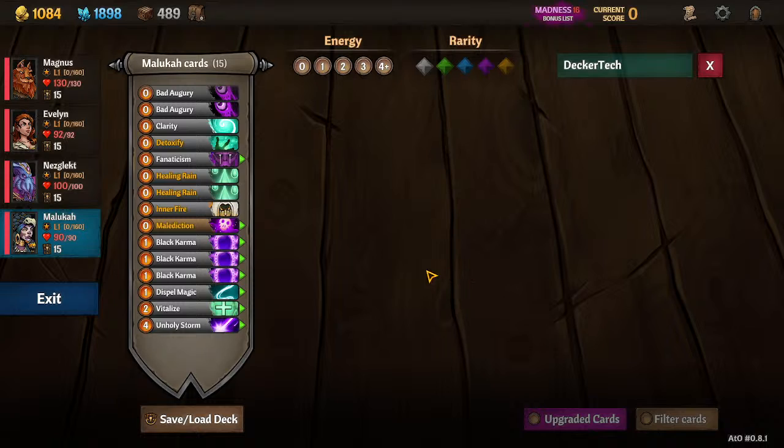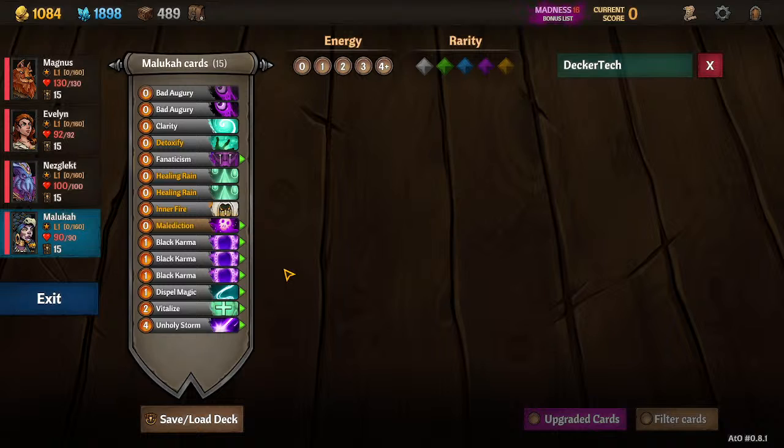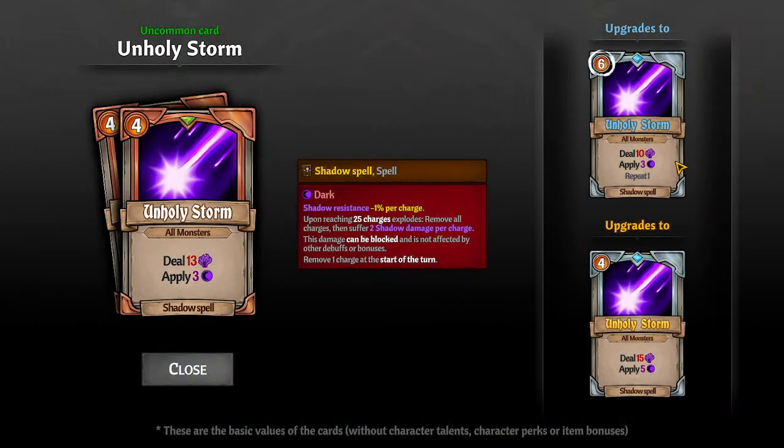We've taken out the shadow ments — we don't need those. They apply dark and have weird healing, but we want to do damage with our spells. We want all our spells to be attacks that deal damage because later on we're going to have procs that trigger off that damage form. For Unholy Storm, we're looking to upgrade it — we want the six-cost upgrade because it repeats once, giving eight instances of damage. That's a lot of dark, and as we equip more items and level her up, those dark charges grow and you'll get multiple explosions from one cast of Unholy Storm.